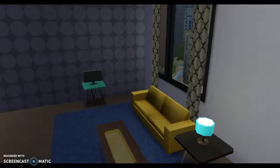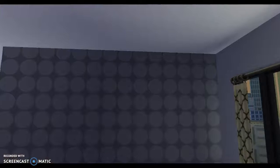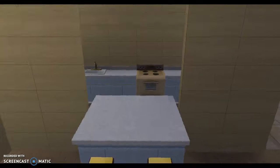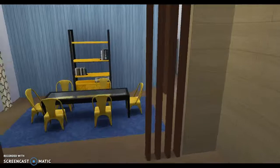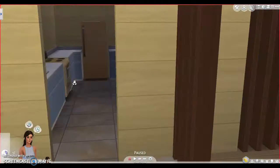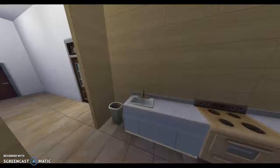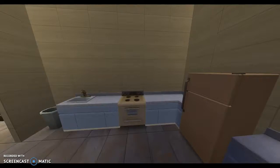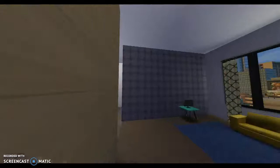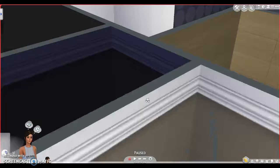Oh my gosh, look how small that TV is! We'll probably have to upgrade that. And that wall — very interesting wall. But the kitchen? I really do not like this kitchen. I highly dislike this kitchen. Let's check it out — it's separated from the rest of the house, which I don't really like. That will probably be something we'll fix. It definitely needs some upgrades, this kitchen. And I hate — I mean I really dislike — the colors in this house.